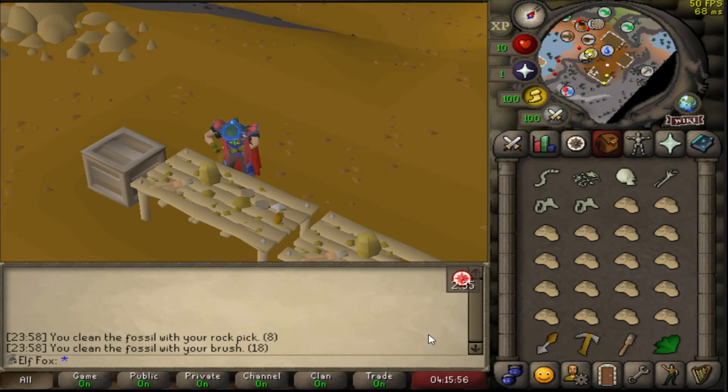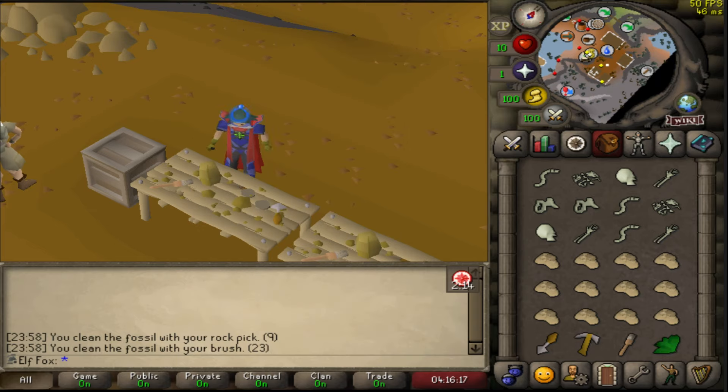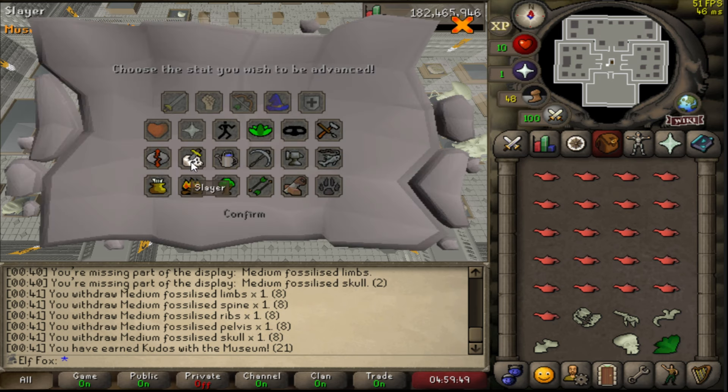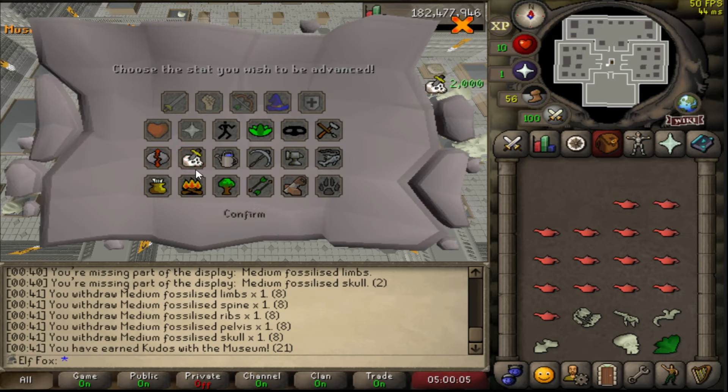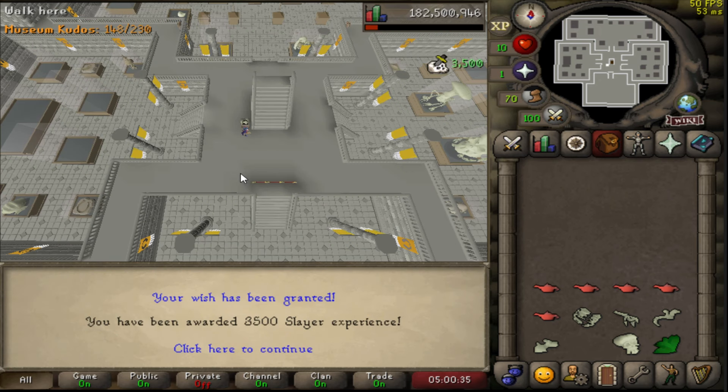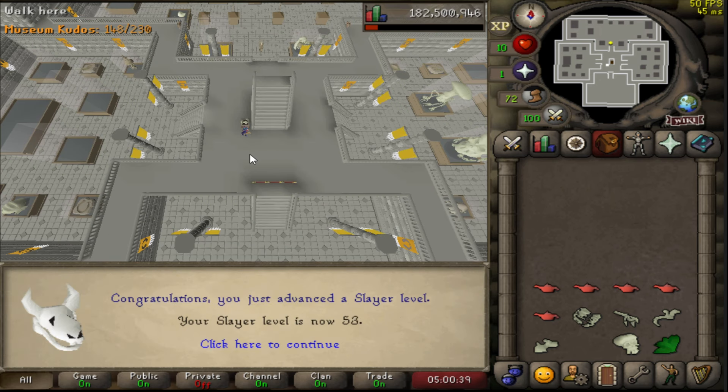To begin, I was cleaning up all the fossils that I needed to finish off the fossil displays in Wyvern Museum, because those fossil displays are going to give me a lot of XP lamps. I was going to try to keep all the lamps in the inventory to use them all at once, but I realized I can't do it because there are too many lamps coming up. Let's gain the slayer — first of many slayer experiences. A level perhaps? 53 slayer.